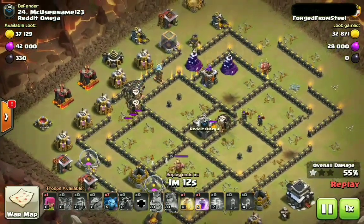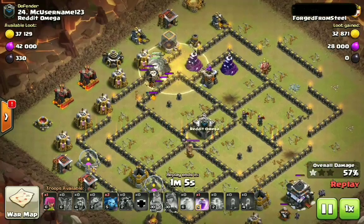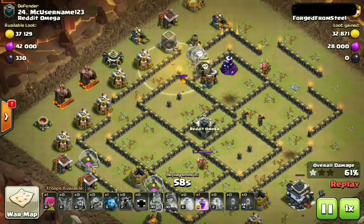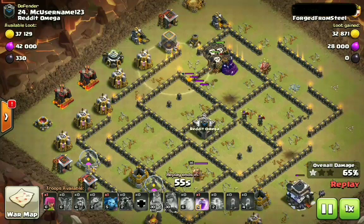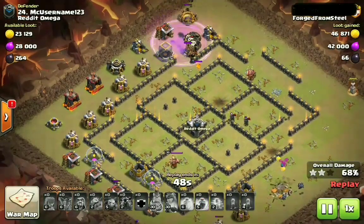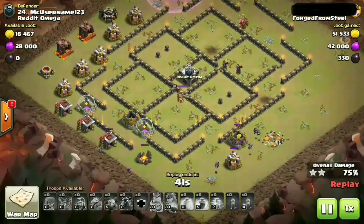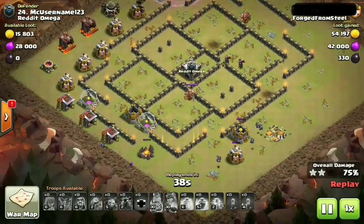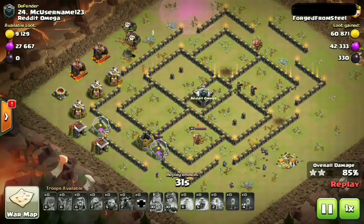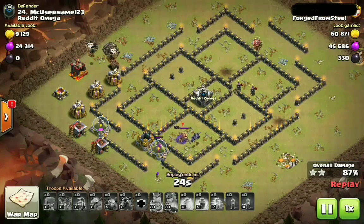Goes ahead and drops down a Haste spell, but those loons took a bunch of damage from those wizard towers and the red bombs. The path into this base is, again, very, very difficult. You'll see the loons just kind of go around in a circle. Several teslas are locked on to one of the hounds. Goes ahead and drops down a Heal spell - that is clearly for the balloons but ends up hitting the hound. Unfortunately the hound does not pop and ends up healing the hound. With all of these balloons clumped up and not a whole bunch of cleanup, having to invest quite a bit in the funnel, these minions are not going to get it done. We only have 33 seconds left in the attack. This is going to end in a 98%, but a fail nevertheless.